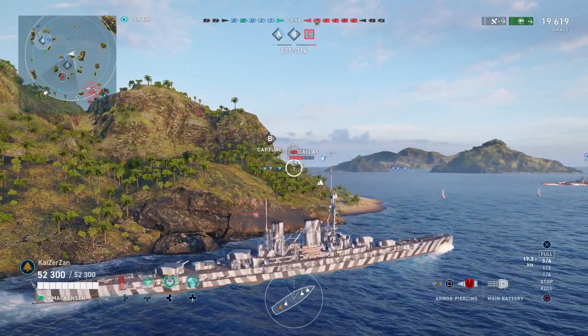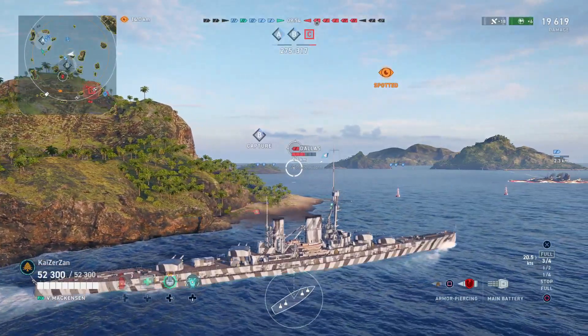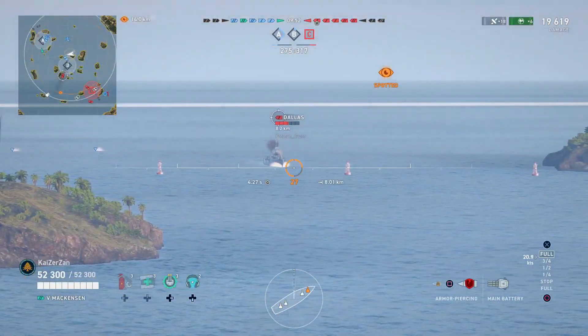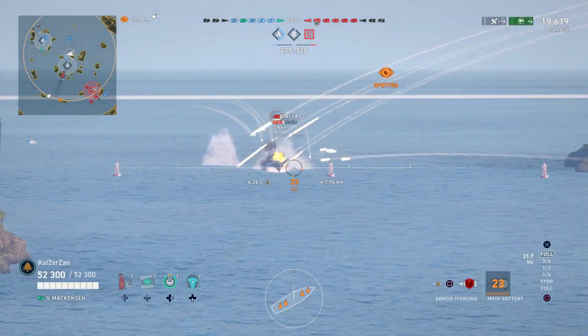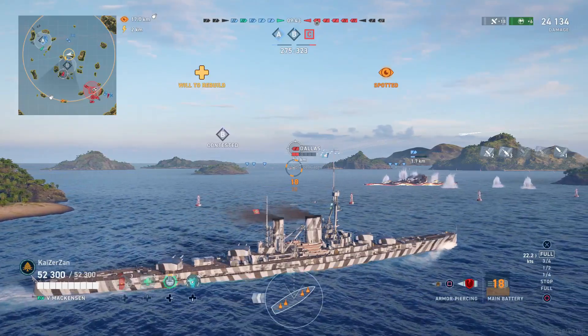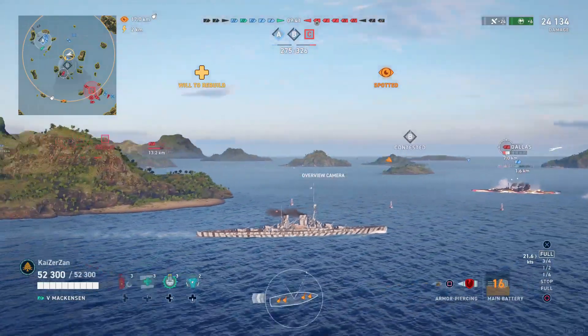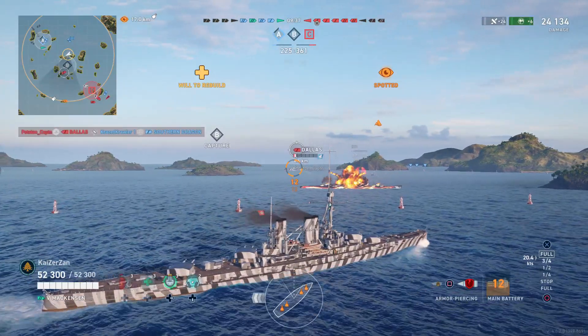Dallas is quickly loading guns — no torpedoes, so we don't have to worry about a torpedo threat. One thing to note about the Mackensen: the Mackensen and the Flinger are the two new battlecruisers in the line and they don't have torpedoes. You get torpedoes only at the Prince Heinrich at tier 6, then the Zeaton gets torpedoes, and the Prince Rupert at tier 8 also has torpedoes.